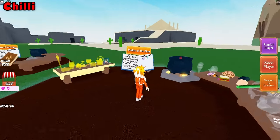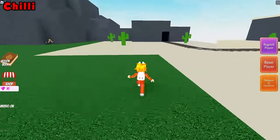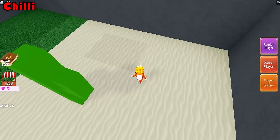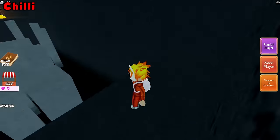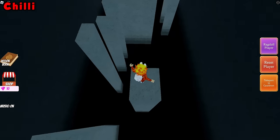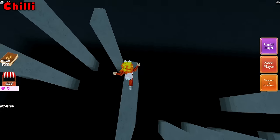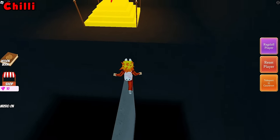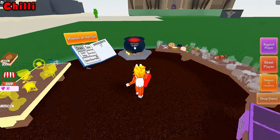For the chili ingredient, go to the desert again. Once you're in the desert, fall through this little hole in the ground. Go ahead and complete the parkour. I usually take off the speed potion when doing the parkour, because I cannot do parkour while running that fast. Then teleport back to your cauldron and drop it on in.